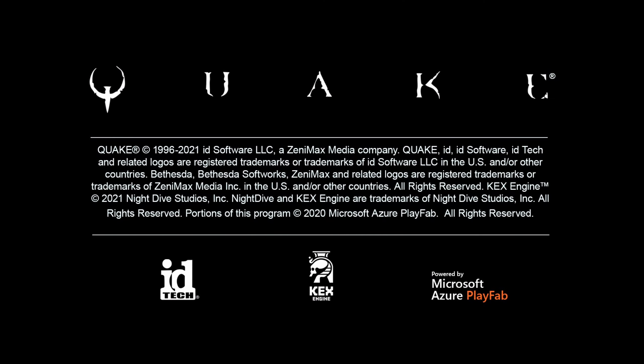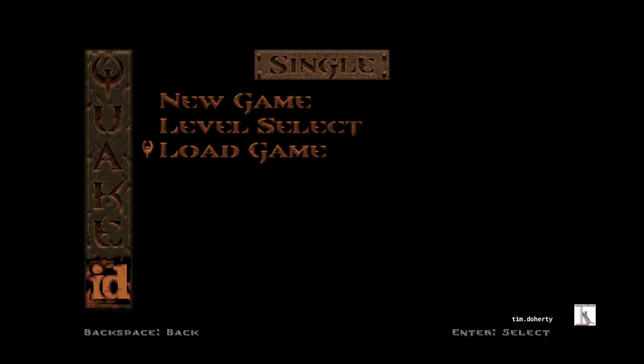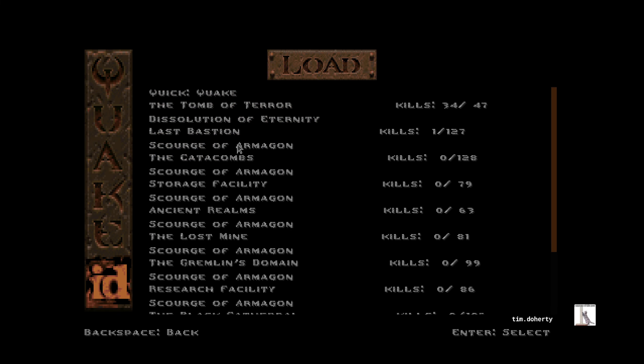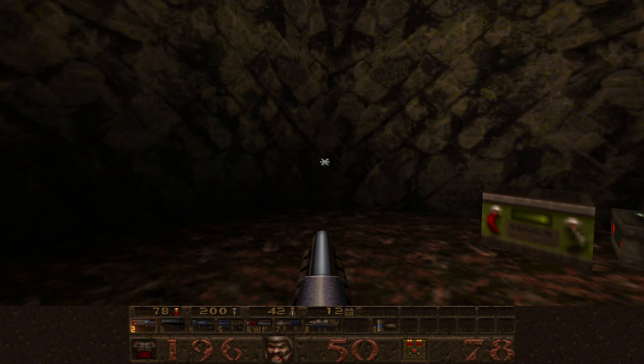We're going to be doing some more Quake Remastered. This time we're doing the first mission pack Scourge of Armageddon, playing on Nightmare for 100% kills and secrets. This is the second episode, third level - the Catacombs. That's a map with 128 monsters and four secrets.